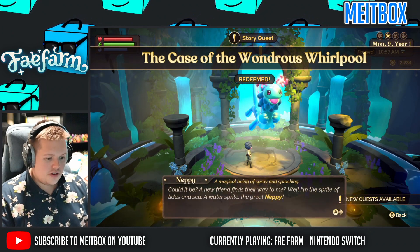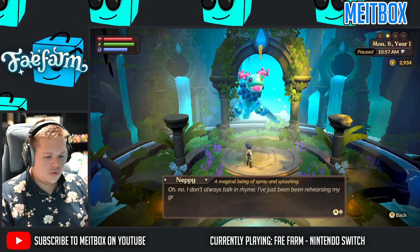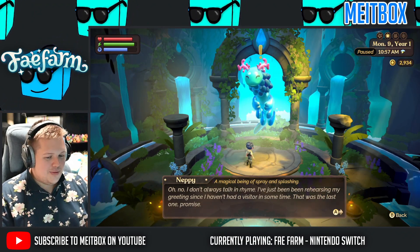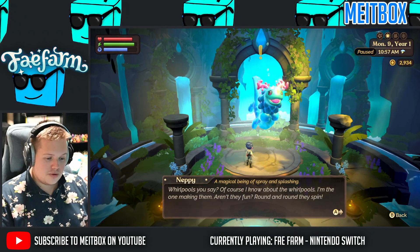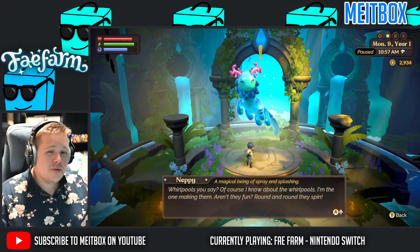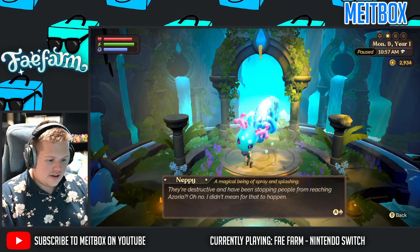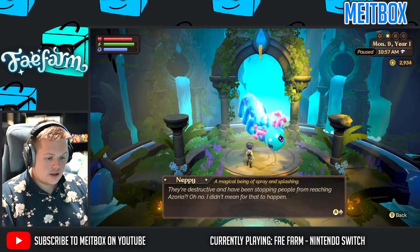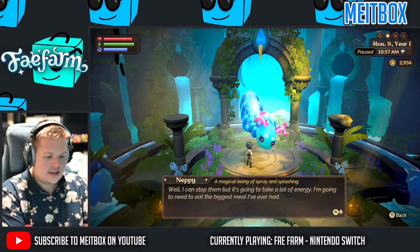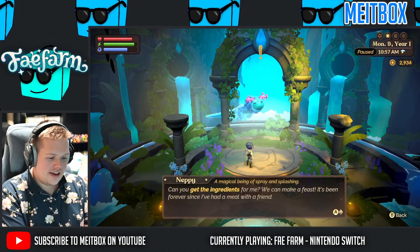Neppy speaks: 'Well, I'm the sprite of the tides and sea, a water sprite of the great Neppy. Oh no, I don't always talk in rhyme — I've just been rehearsing my greetings since I haven't had a visitor in some time. That was the last one, I promise. Whirlpools, you say? Of course I know about the whirlpools — I'm the one making them. Aren't they fun? Round and round they spin. They're destructive and have been stopping people from reaching Azoria. Oh no, I didn't mean for that to happen. Well, I can't stop them, but it's going to take a lot of energy. I'm going to need to eat the biggest meal I've ever had. Can you get the ingredients for me? We can make a feast. It's been forever since I've had a meal with a friend.'